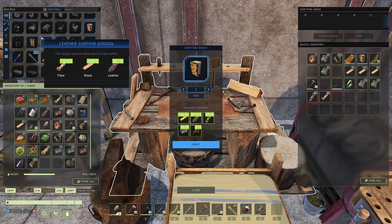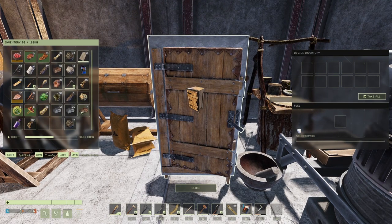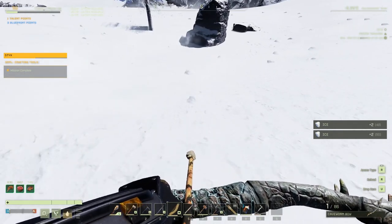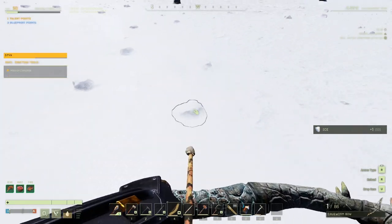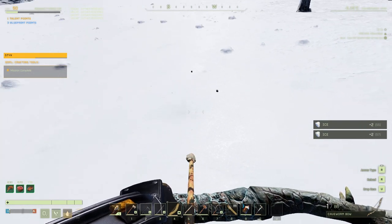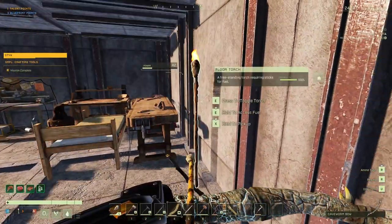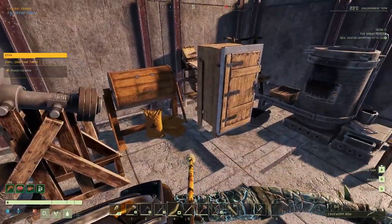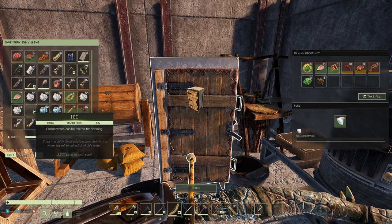My food was rotting pretty quickly so I decided to make an ice box. We don't have electricity yet so we're kind of roughing it here. I headed over to the ice biome, which is really close to my starting area — maybe a two or three minute run. The ice in the ice box lasts quite a while, so we'll get that stashed in there. I grabbed about 90 ice. Next episode we'll get electricity set up, build a biofuel generator, and maybe set up a fridge.